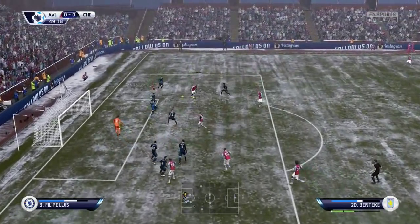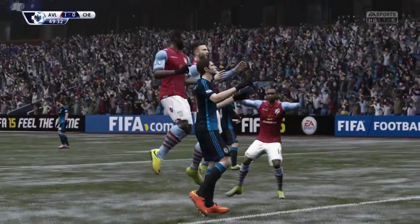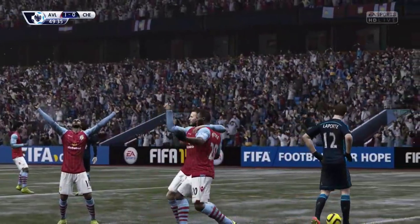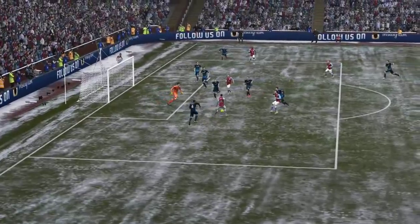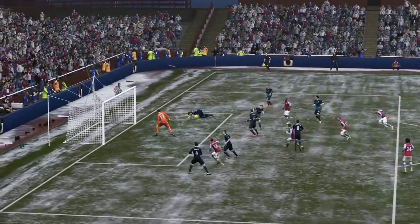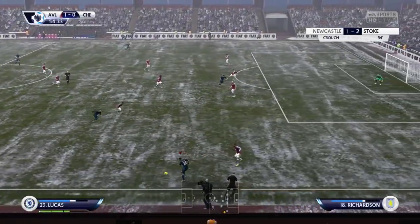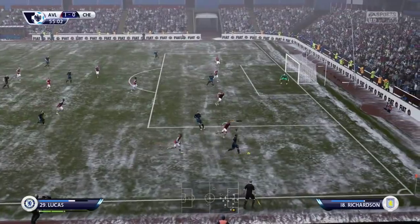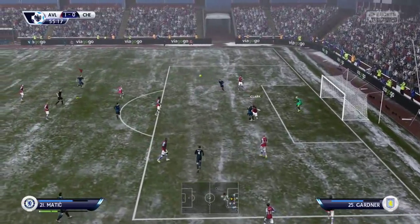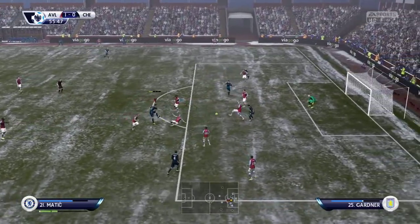Fabian Delph squares the ball across to Benteke and I just have no idea why Courtois has done that stumble - just stabbing his foot at it and watching the ball go in. He's done it twice. The first one was understandable, but to do the exact same animation again is particularly infuriating. It's just part and parcel of these new goalkeepers in FIFA - they don't really seem to do too much with close range stuff like that.